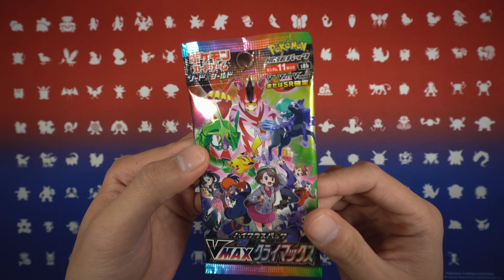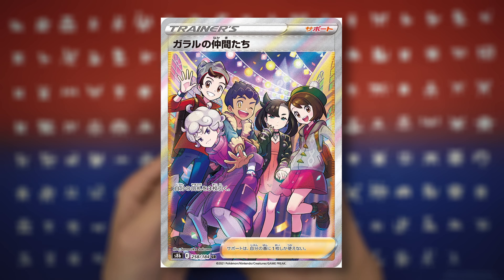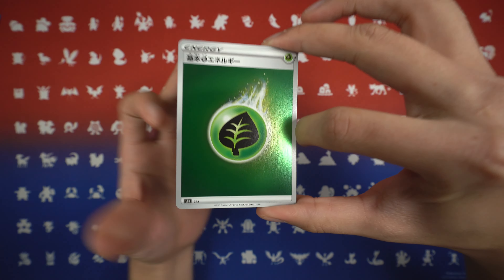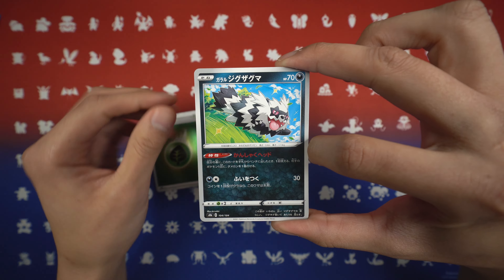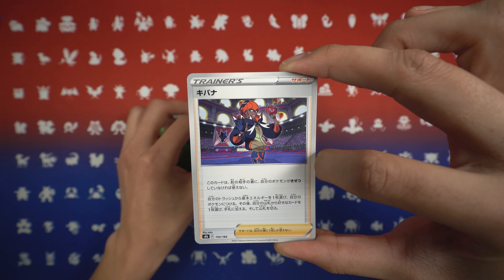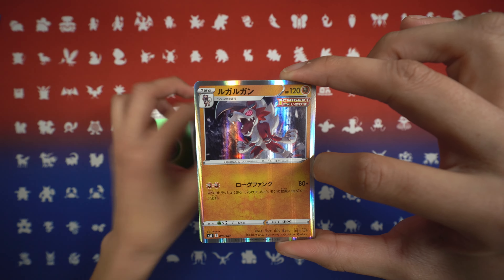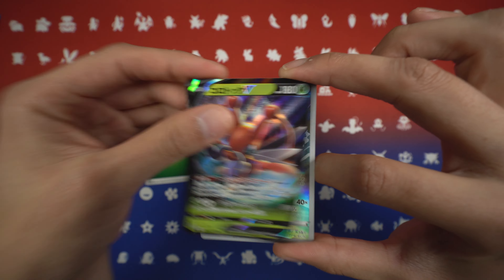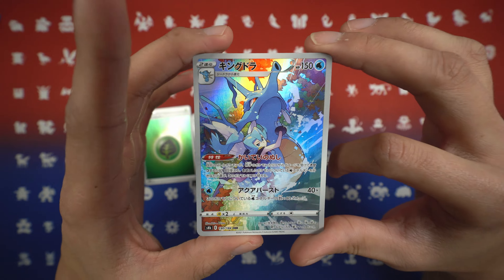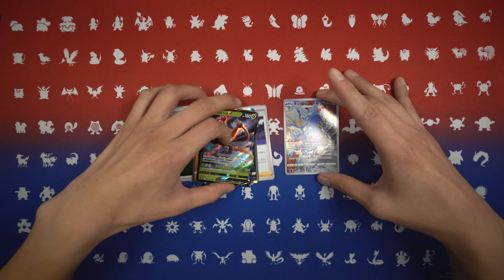We can't end the video without opening one VMAX Climax pack. I'm looking for the Galar and Friends card to end off the Sword and Shield era, which is coming to a close very soon. We pulled: a Grass Energy, Zigzagoon, Castform, Flaffy, Gallade, Raihan, Memory Capsule, Houndoom Holo, Lycanroc Holo, Kricketune V — and we got a character rare! We got Clair with her Kingdra doing Waterfall. Love these character rares. There's just so much value in a single pack of VMAX Climax.